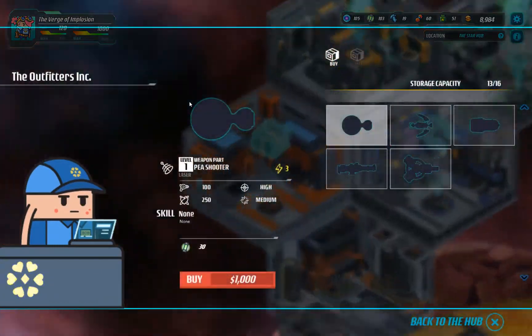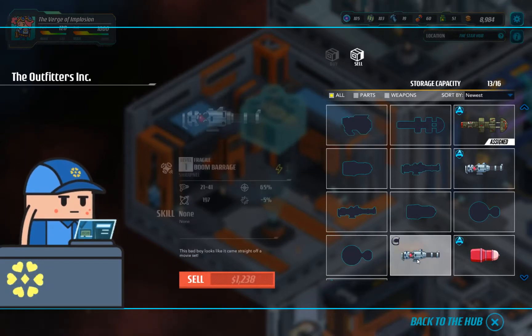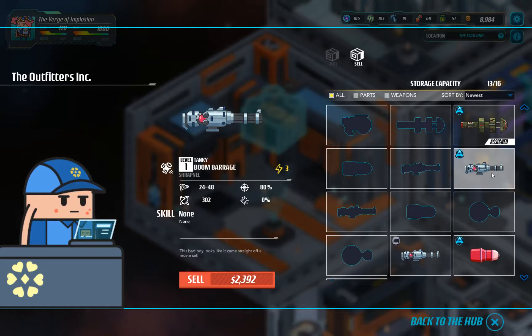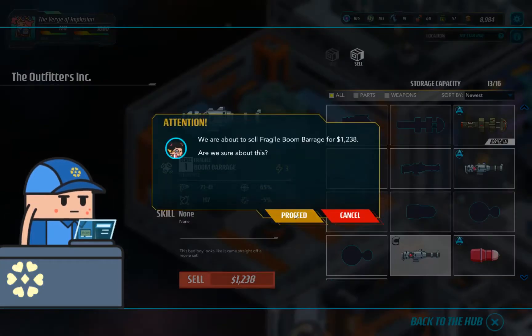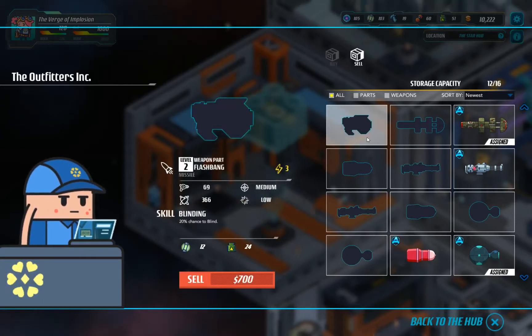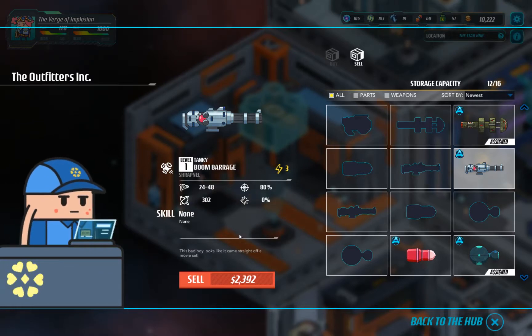Let's go over here and sell some stuff. So we have this fragile thing. We have this tanky thing. Let's at least sell this fragile one. A bunch of parts - what is this? Flashbang missile. Looks like something that we should craft. 20% chance of blind - that's pretty cool. We're gonna craft something like that and sell it. Do we want to sell this tanky one? Doesn't do a whole lot, so let's sell it.